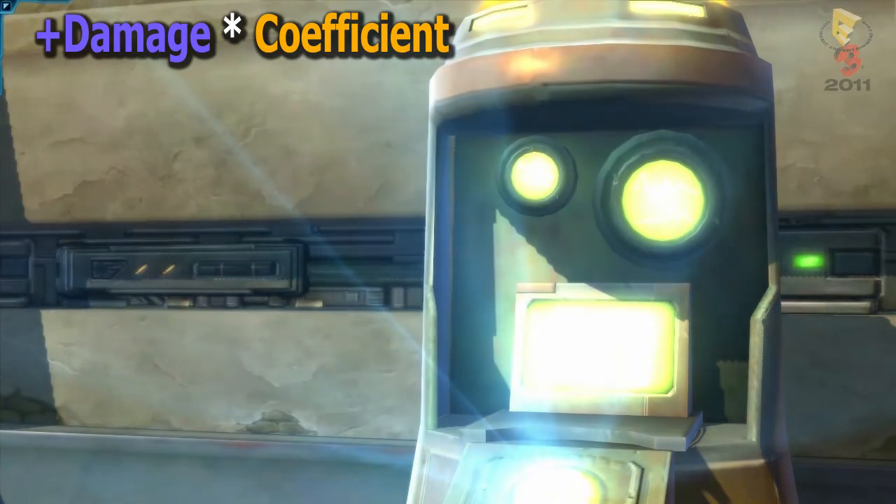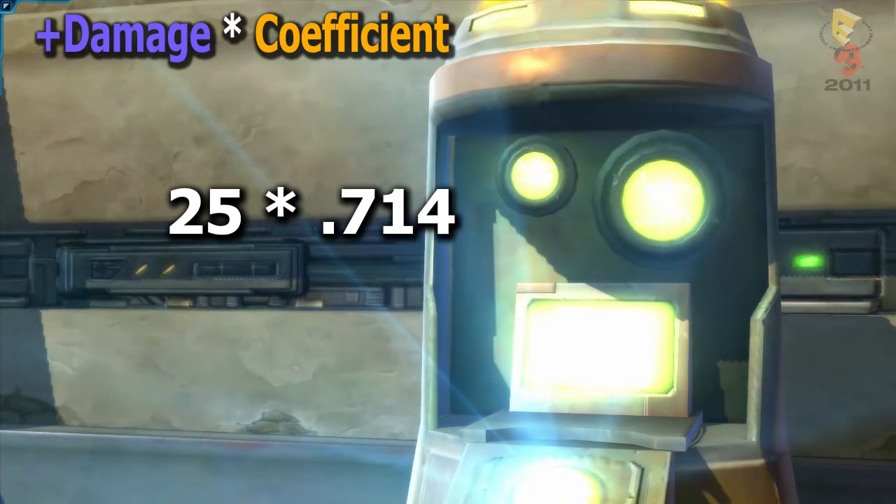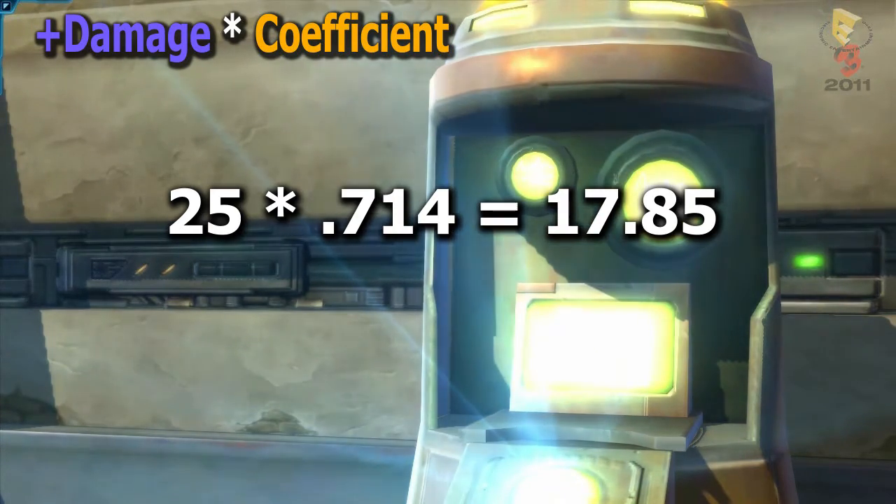So now let's plug these numbers in. A plus damage of 25 times the coefficient 0.714 gives us a number of 17.85.